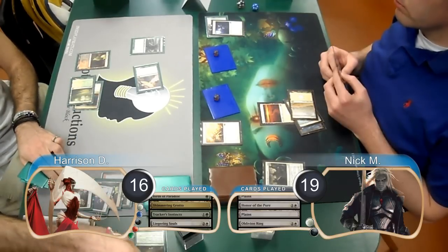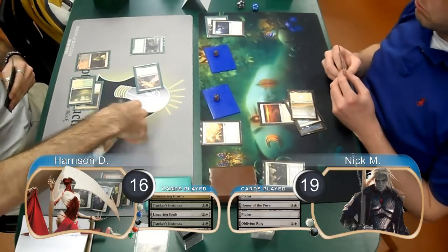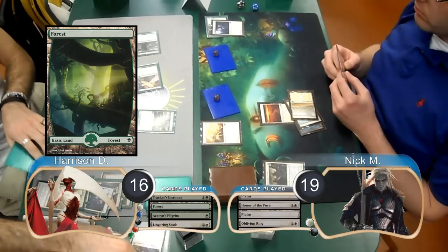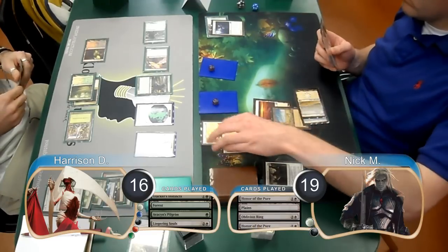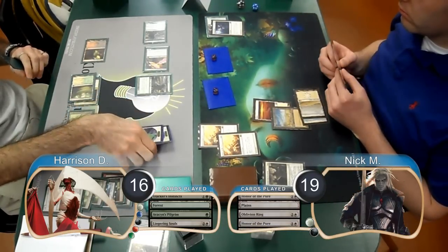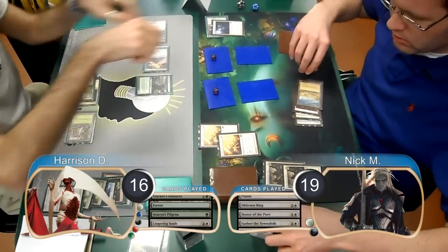Then post-combat, Nick used an Oblivion Ring to get rid of one of Harrison's Birds. Harrison's next turn, he flashed back his Tracker's Instincts and picked up another Pilgrim, discarding two more lands and an Ornn. He then laid down a Forest and cast the Pilgrim, and then flashed back his Lingering Souls from his graveyard to get two more Spirit Tokens. Nick played a second Honor of the Pure on his turn and attacked with his Humans again, so Harrison went ahead and chump-blocked with his Spirits.